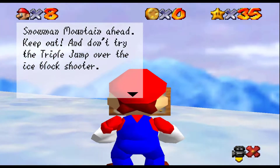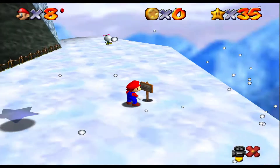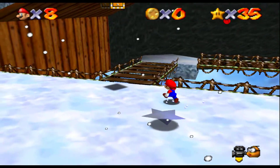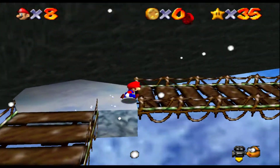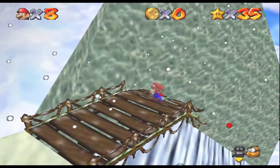Let's see what this sign says. I haven't read a sign in a while. What? I don't know what that dialogue box is. I don't even know what that means. Don't triple jump over the ice? What? I don't understand. I'm confused.